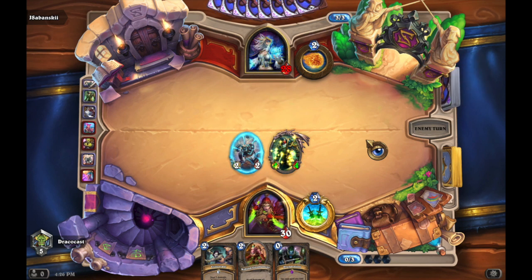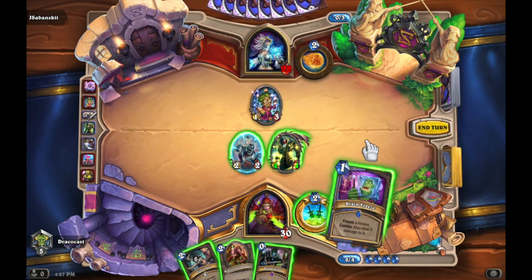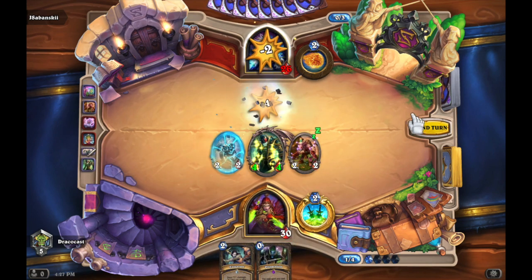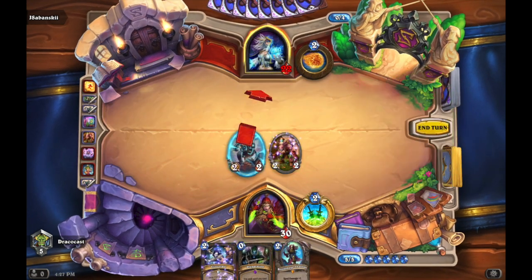I pull out the Backstab, and then I send out Edwin Van Cleef to get a 4-4, plus the Reborn Mummy to force him to use some more spells. He didn't use anything, so I just kept the board control, killed the minion, and usually they only have Flamestrike at like 7 mana, so it forced him to use a Fireball on my guy, and I still had board control.